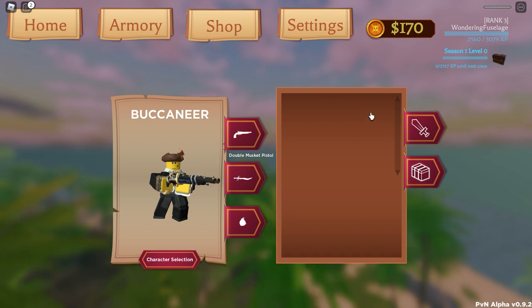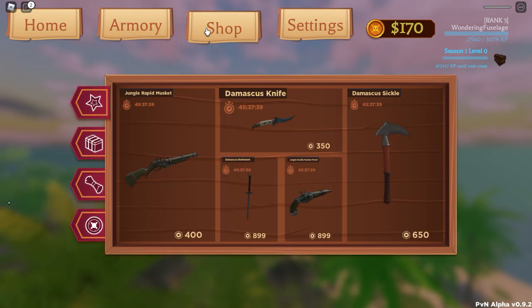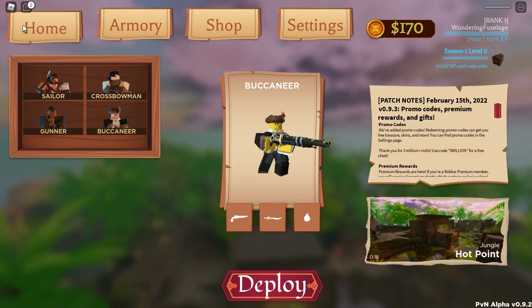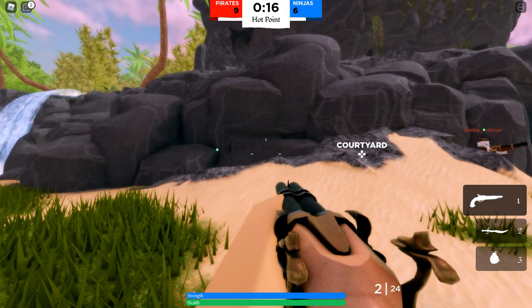We have the armory where we have our weapons, and some shop stuff which has skins and things like that. And we of course have settings. Well, let's not worry about that.